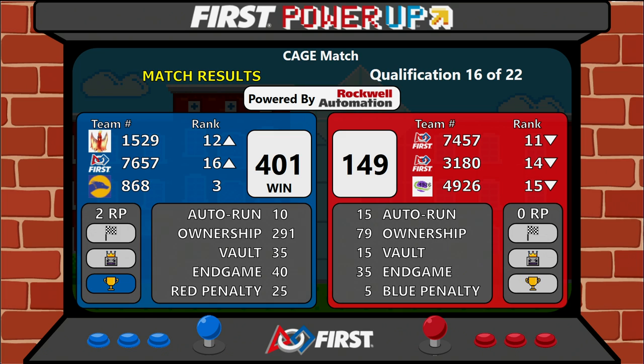Blue alliance gets two ranking points. Red alliance composed of 74-57, 31-80, and 49-26 don't get any. Congratulations to the blue alliance scoring 401 to red's 149 in qualification match 16 of Cage Match here in Indianapolis.